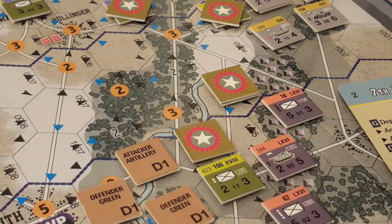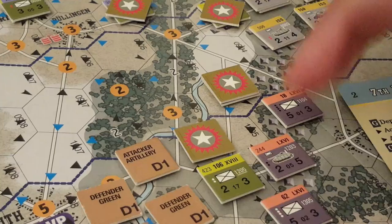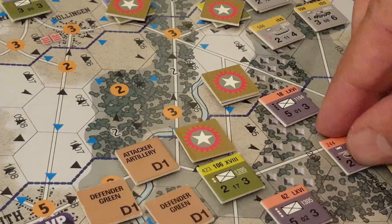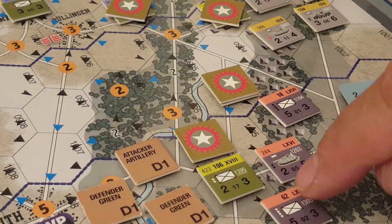We pulled two chits and didn't get all the results I wanted, so I kept reading through the rules. The combat description section is one page with about seven sections in it. It says there's a minimum — which is two — and there's a maximum, which is the number of steps the attacker has. So we've got a green unit here and a regular unit, so there are six more that could be involved.